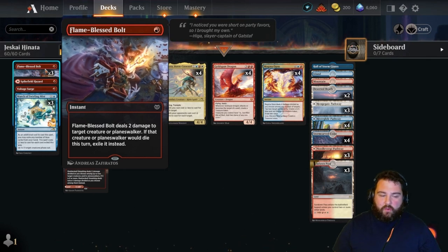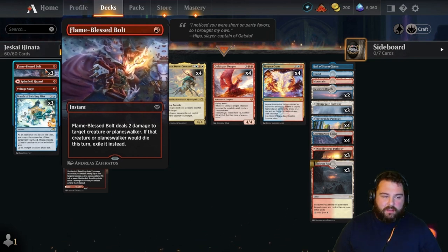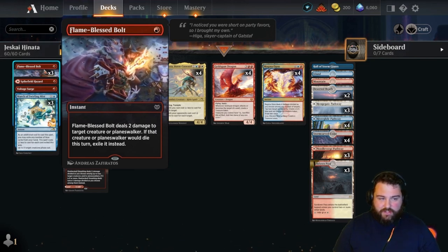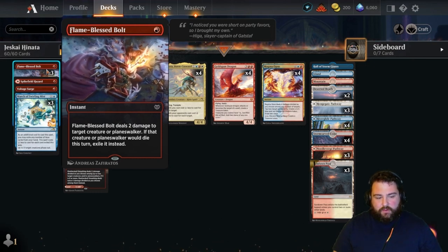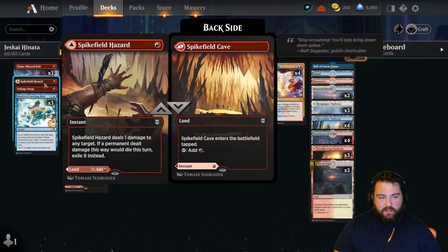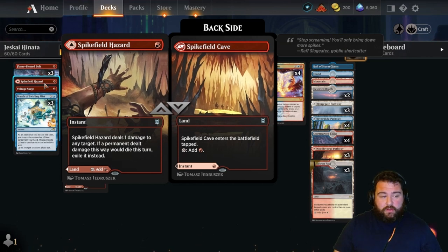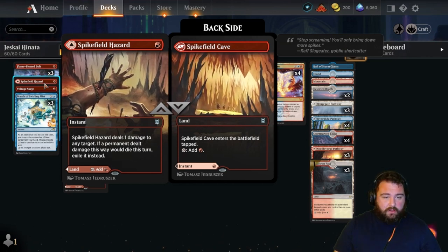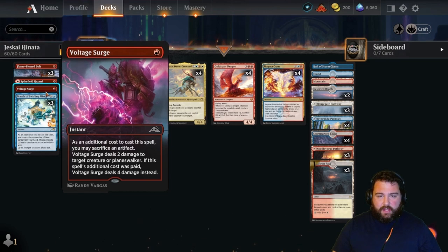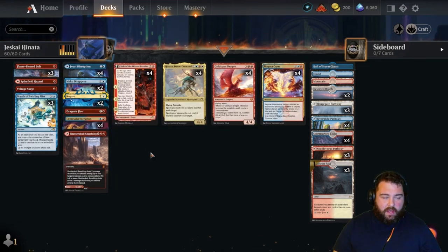Starting from lowest to highest: three Flame Blessed Bolts — one mana, two damage, but if something would die it gets exiled instead. That's particularly potent against things like Tenacious Underdog, the rune deck's two-drop that keeps coming back to hand. Spike Field Hazard is the same deal. Voltage Surge is one mana, two damage, but we can also sacrifice a treasure token to deal with a troublesome angel with four toughness or anything bigger that the other removal can't handle.